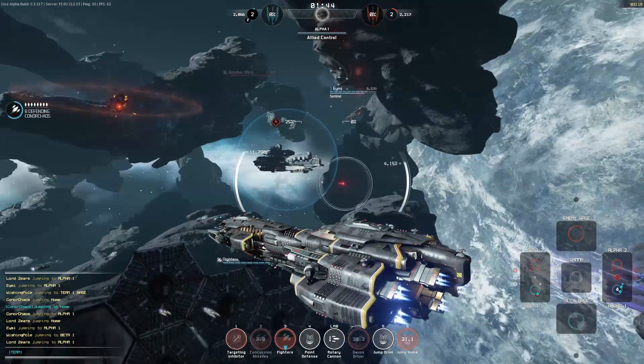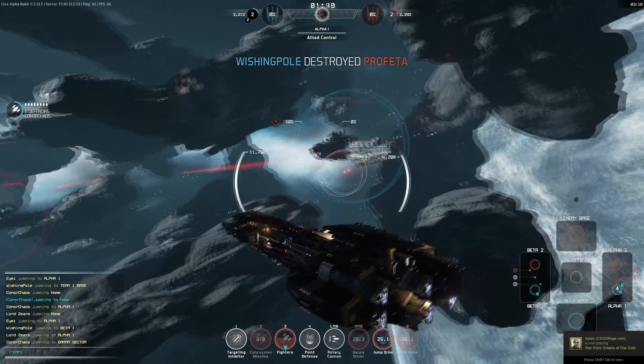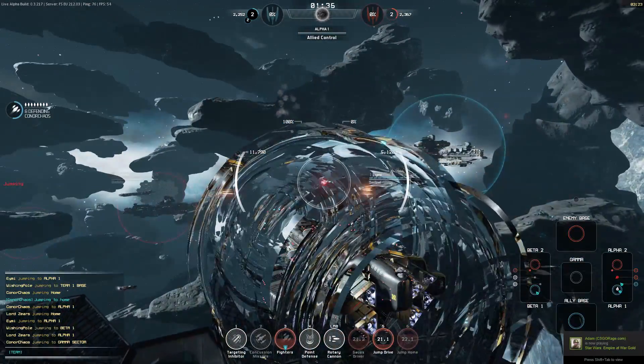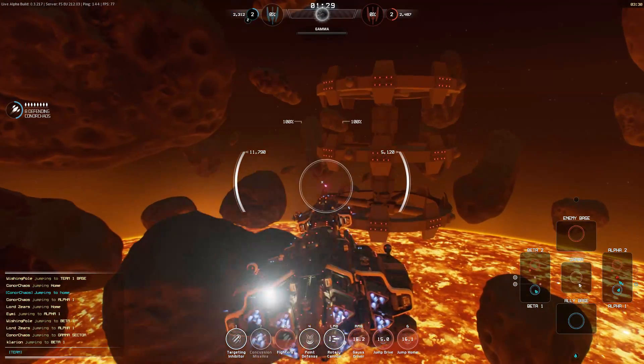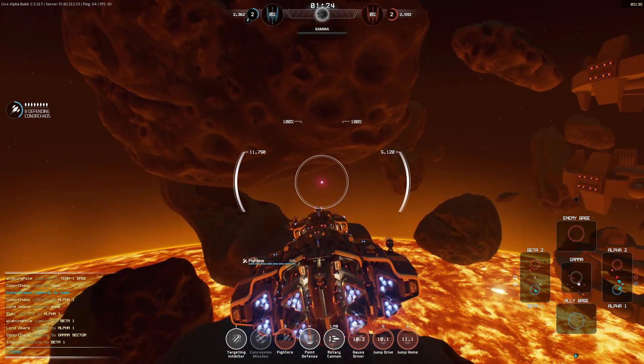Gauss Driver is reloaded - commence firing everything. This ship can do is amusing but it does take a specialized player who understands how it works. The Destroyer is dying because we're working together with teammates. I'm going to jump to Beta because there are two enemies on top of one of our guys, which is not good. I'll jump to Gamma and pop in behind them.